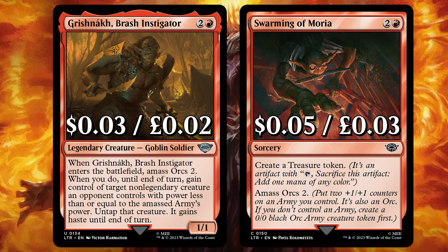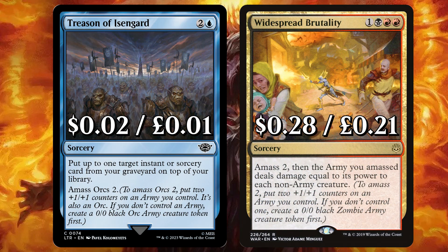We have Grishnak, a brash instigator, who on ETB amasses Orcs 2. When you do, until end of turn, gain control of target non-legendary creature an opponent controls with power less than or equal to the amassed army's power — untap that creature, it gains haste until end of turn. And Swarming of Moria to create a treasure token and amass Orcs 2. We have Treason of Isengard to put up to 1 target instant or sorcery from your graveyard on top of your library, then amass Orcs 2.